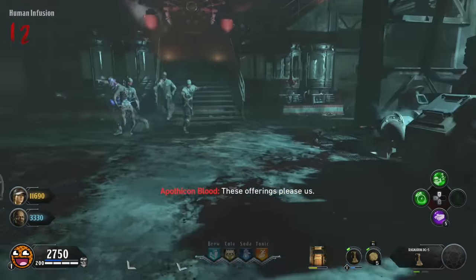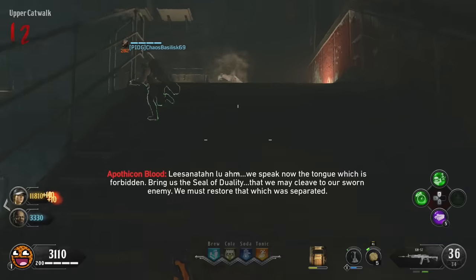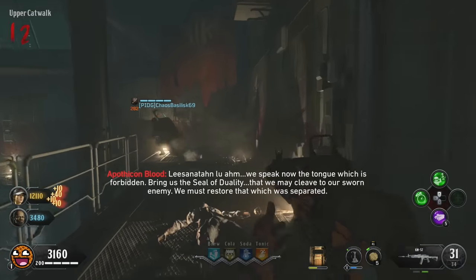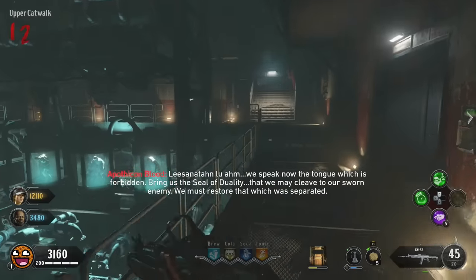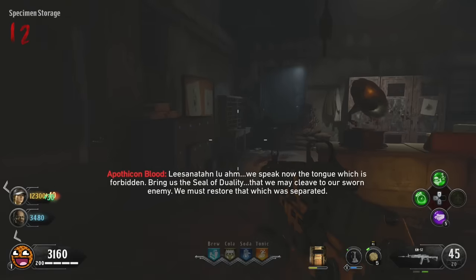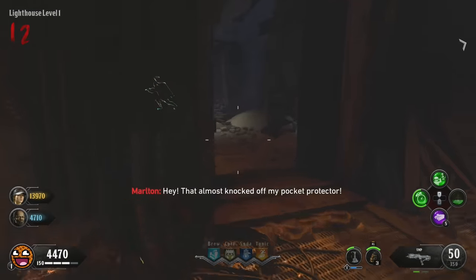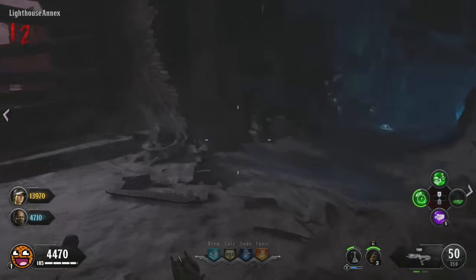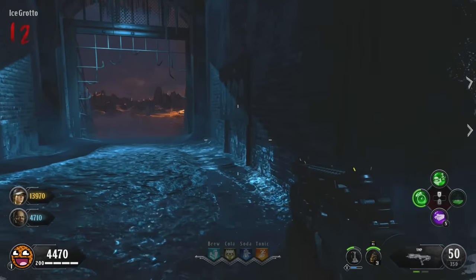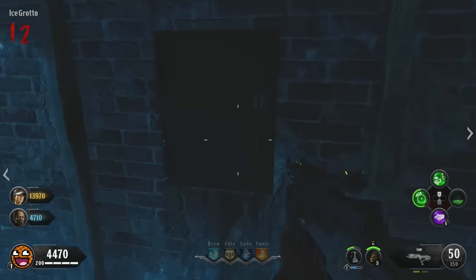Once you've got your third body part, you'll be told that the Apothecon blood is pleased, and you need to seek the seal of duality. This works similarly to what you just did, and it's also where you'll need your dynamite. If you haven't crafted one yet, now's the time. You'll be given a hint towards where the seal of duality is located — I'll show you the four possible locations.